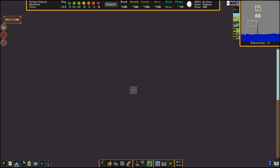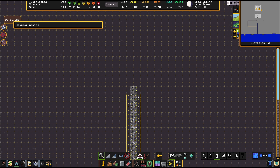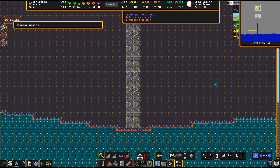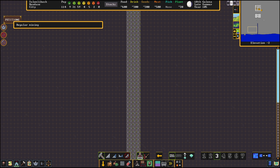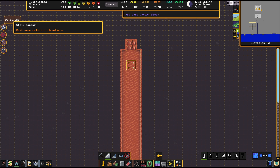Just a couple levels there, and then we are going to mine over to the water, so we'll do four wide like that. This is going to be the main intake for seawater into the fortress. We're not breaching this yet — this is going to be the very last step.